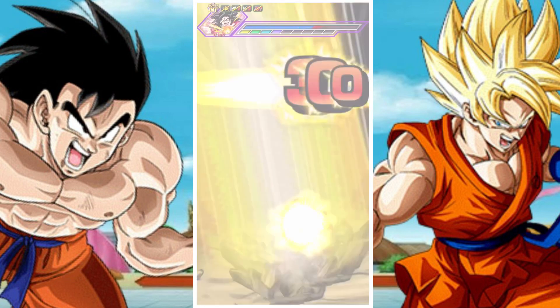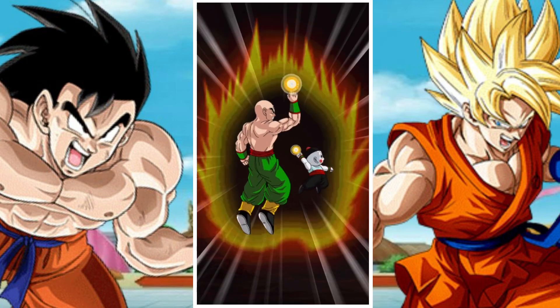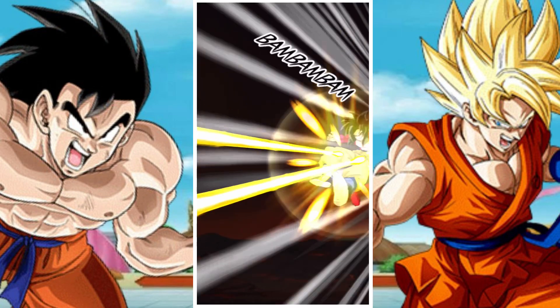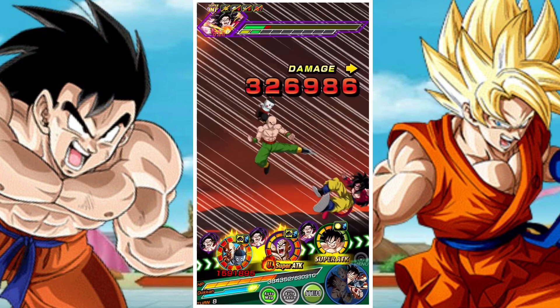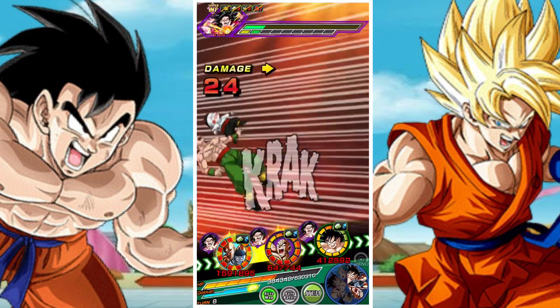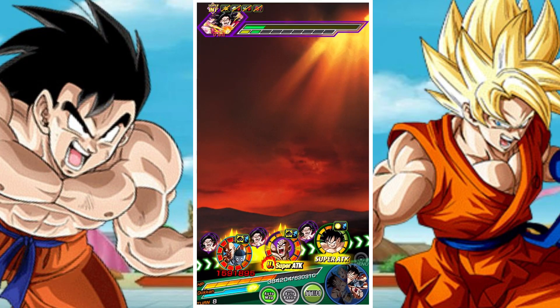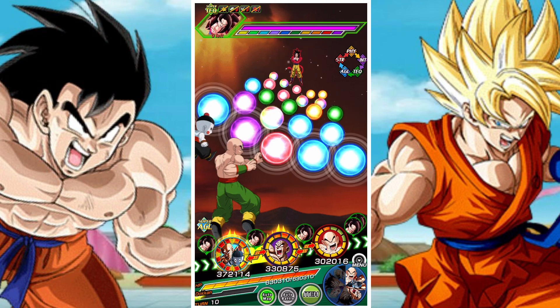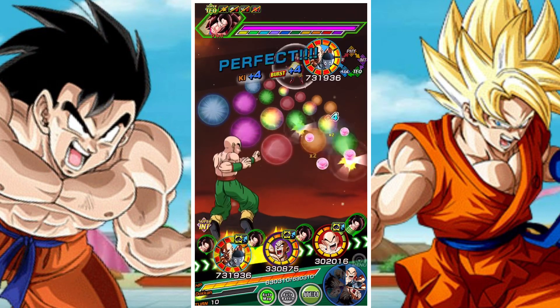The biggest difficulty you're going to have with them is any event where they're hit before they super — they are generally speaking a second-slot unit. One of their biggest hindrances is their link set: Shocking Speed, Shattering the Limit, and Legendary Power are not bad at all, but everything else is incredibly hard to get. Z Fighters, Crane School, Dodon Ray, and Telepathy are just not fantastic.